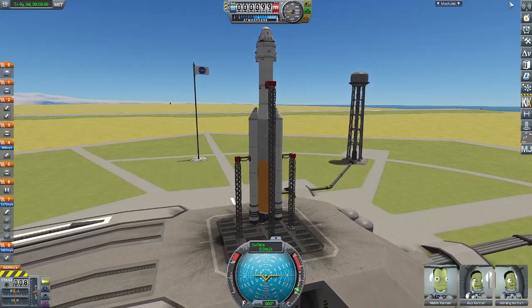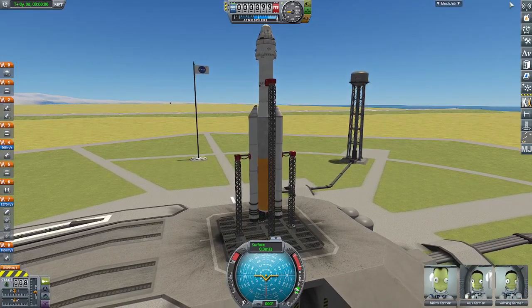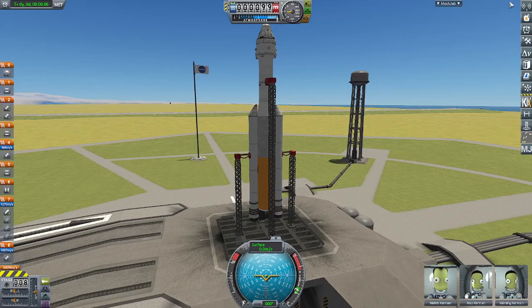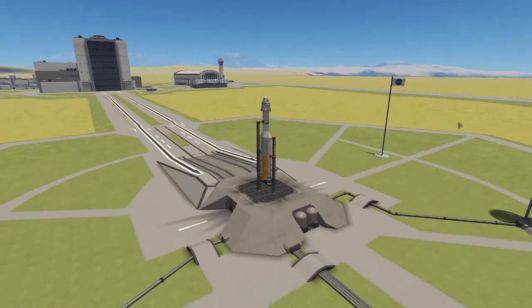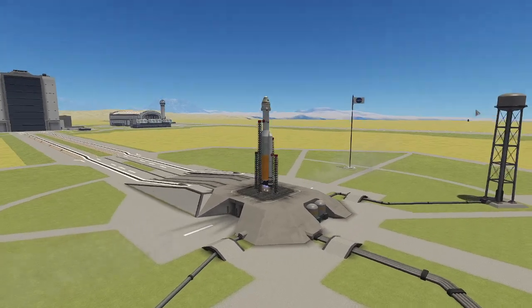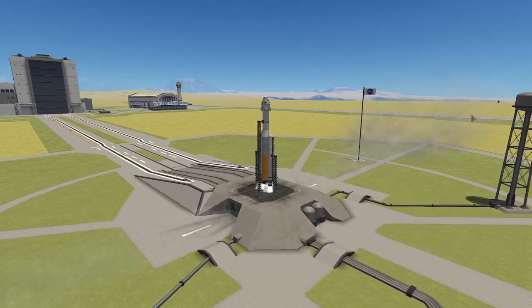Setting up the abort system, then we can crossfade to launch. One of the things I forgot to show in this video is that the abort system actually does work — the service module is able to detach, fly away with the capsule, and then detach the service module separately.